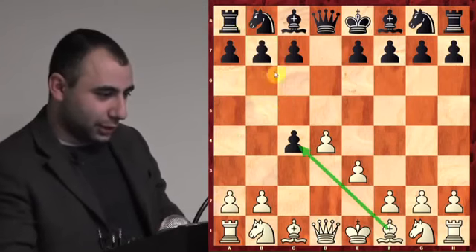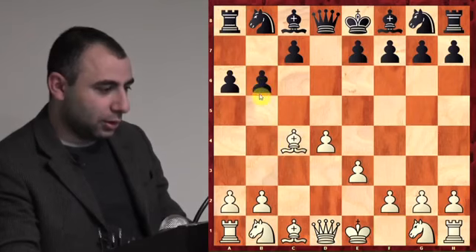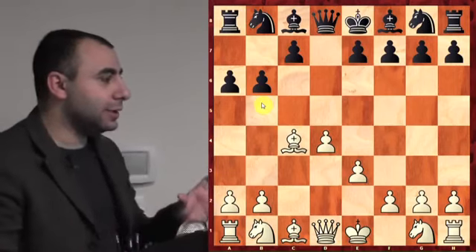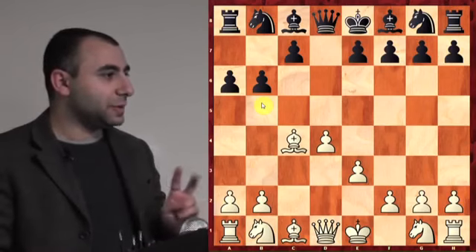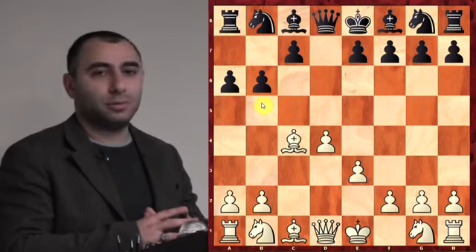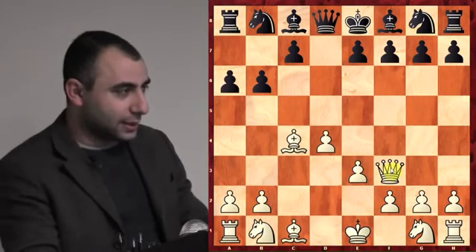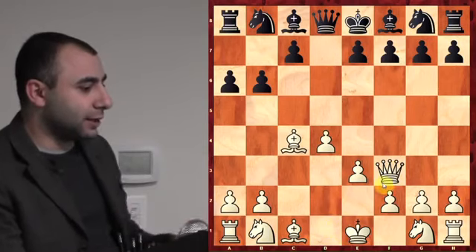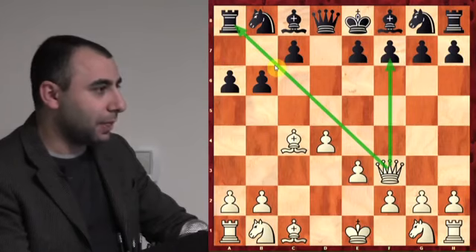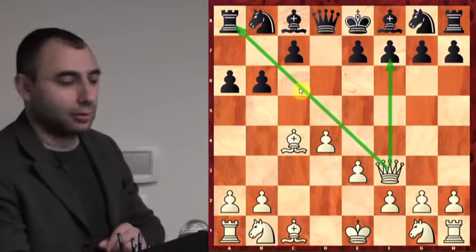Here's a question: in this position, white to play, can you find a winning move? The idea is a double attack — you make a move and attack two different pieces at the same time, making it very difficult to defend. The answer is Queen f3 — because again, same idea. In this opening you should always look for queen f3. We're attacking f7 and also attacking the rook at the same time. This idea is called fork and double attack — when you attack two things simultaneously. White is winning.